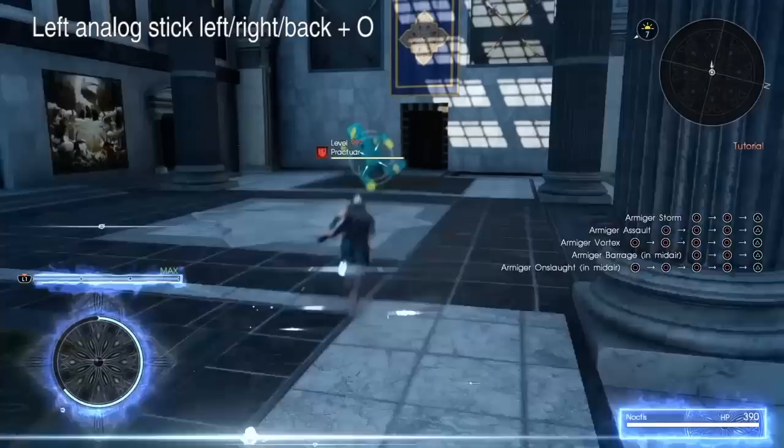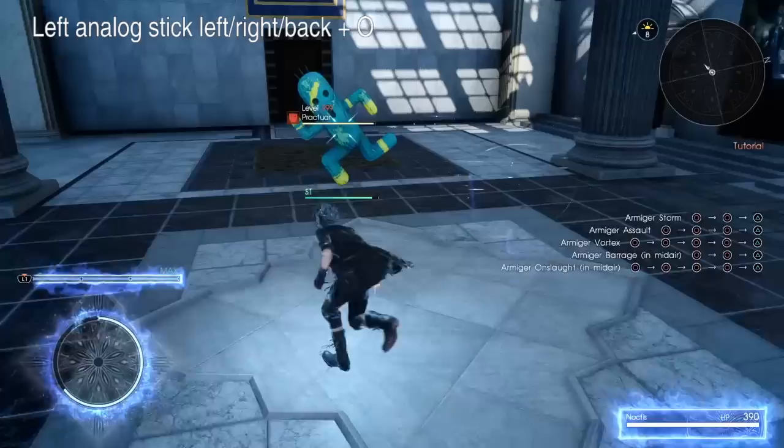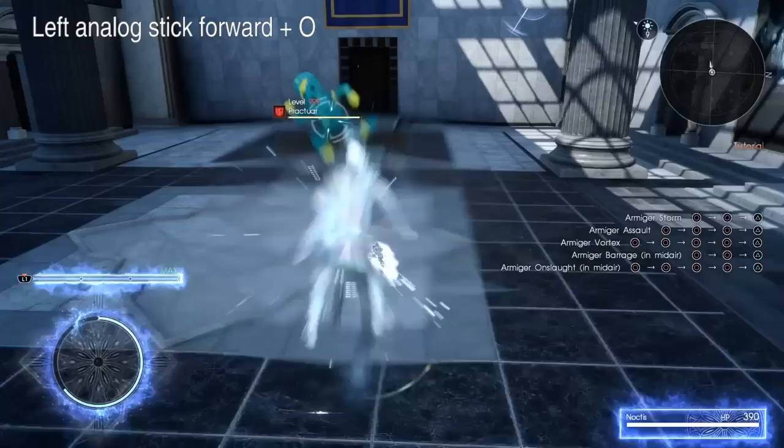Also, if you push the attack button while far away from the enemy, Noctis will close the gap with a very fast warp. Tilting the left analog stick to the side or away from the enemy will make Noctis dodge in that direction. And if you keep holding after a side dodge, he'll follow it up with an uppercut slash that will take him into the air. Also, if you're at a medium distance from the enemy, you can do this sliding dash attack by pushing the left analog stick forward while attacking.